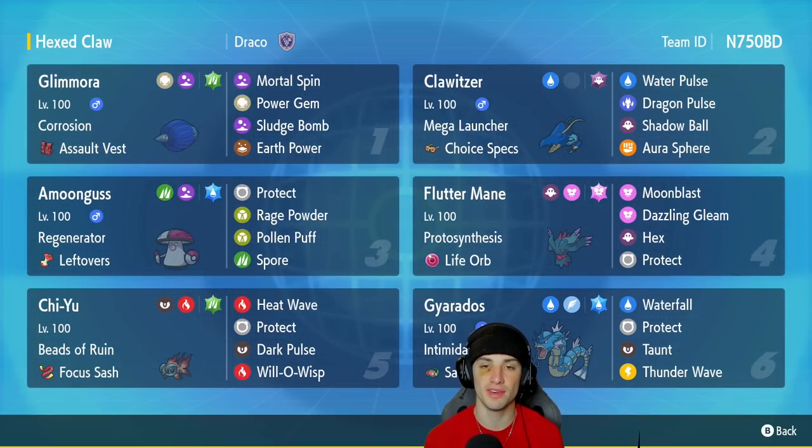We got Chiyu in fifth slot with Beads of Ruin and Focus Sash, Heat Wave, Protect, Dark Pulse, and Will-O-Wisp. Will-O-Wisp can definitely come in clutch, especially when going up against physical attackers. Final Pokemon on today's team is going to be Gyarados. Same exact build, works really well in Ranked Double Battles right now — Intimidate, Safety Goggles, Waterfall, Protect, Taunt, and Thunder Wave. I really do like this moveset. You can Taunt opposing support mons, grant some speed control with Thunder Wave, and this Pokemon still does decent damage with its STAB Waterfall. If you want to rent the team, the rental code is at the top right-hand corner. Let's hop on the Ranked Double Ladder and grab some wins with this Mega Launcher Klawitzer team.